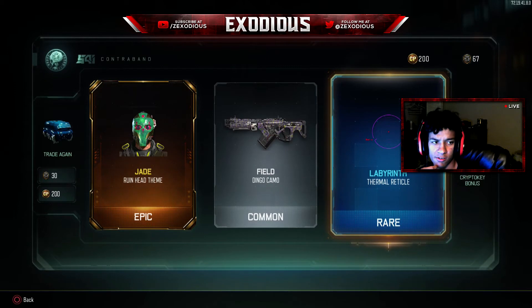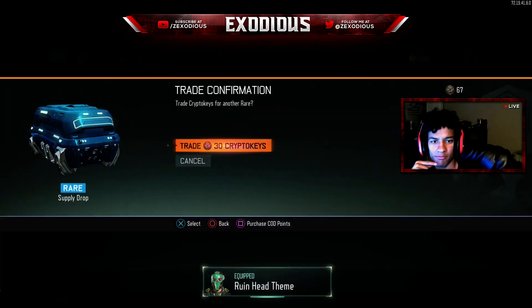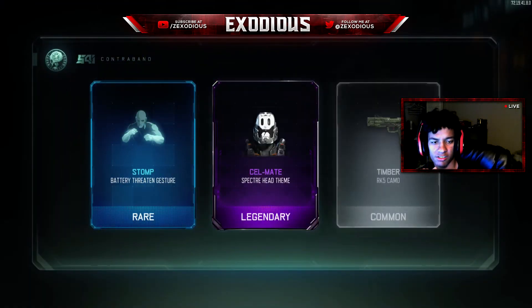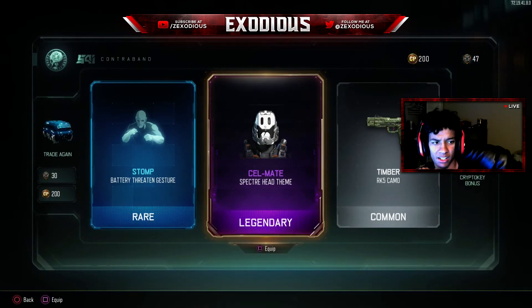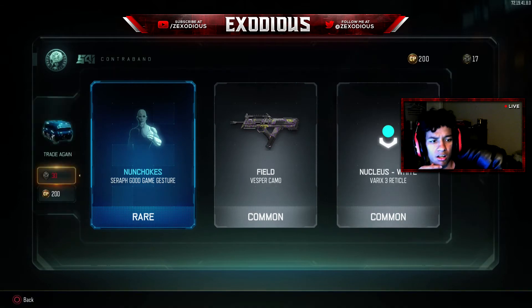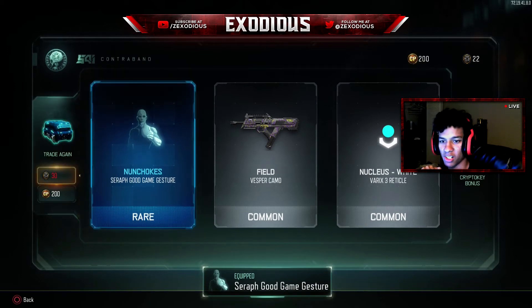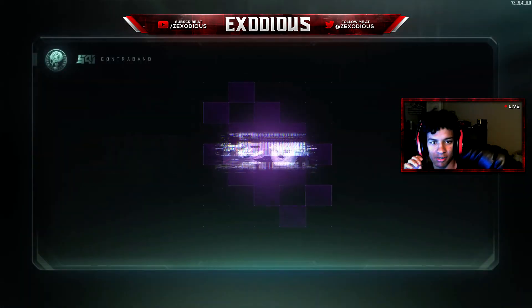I'd better hear that you're treating them with respect — Thermal one. I didn't know they changed that, I like that head theme. Looks like you're on a roll. Let's hope that this gives us enough crypto keys back that we can open more. Better than average. Nunchucks — I'm just kind of excited to see the game gestures afterwards. We'll do two more around them, watch these give us better than anything else.